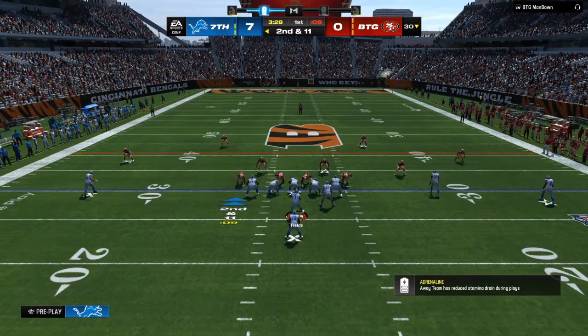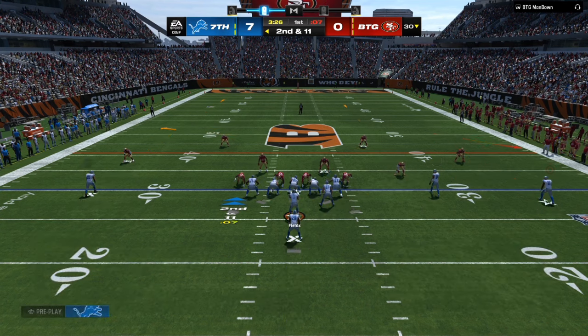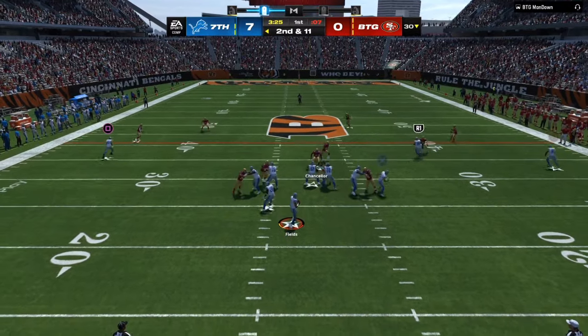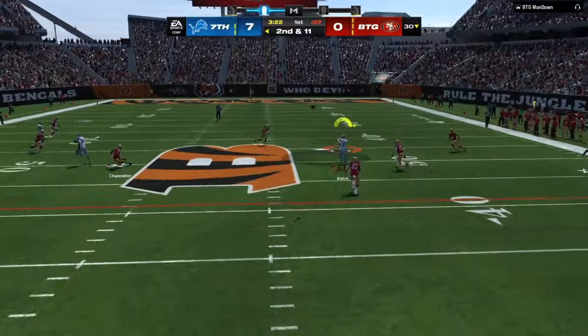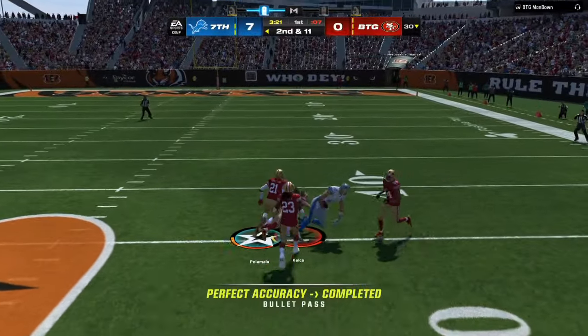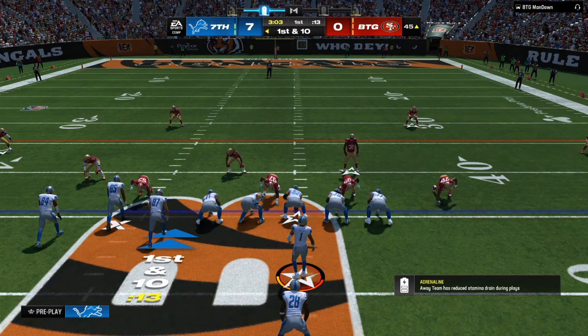Let's look at that again — same type of look as last time with the heavy blitz. I'm going to have a man-beaten route from the inside receiver and then a comeback route from the outside receiver. If they are playing two man under I'm going to be looking at the square. If they are playing man coverage I'm going to be looking at the comeback route. Since it was a zone, I know that my tight end will be leaking out behind it.